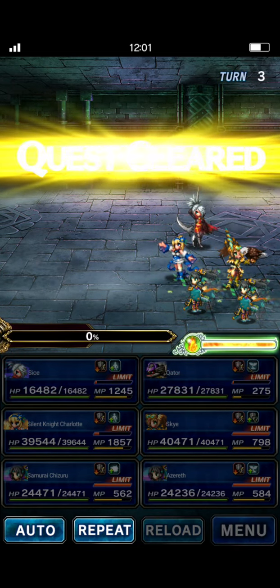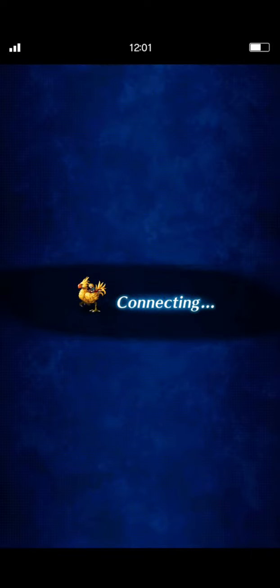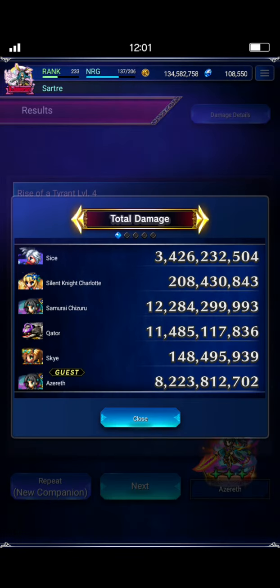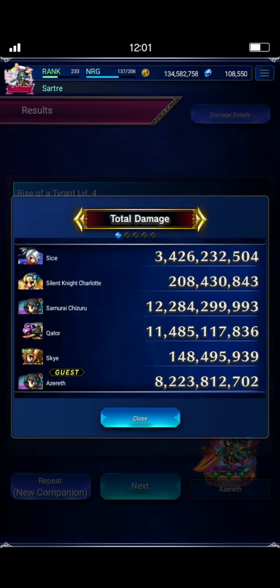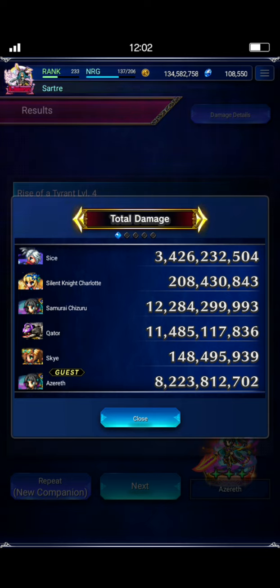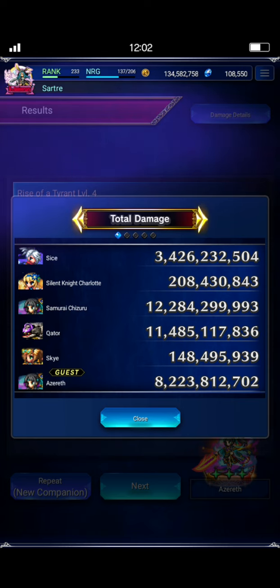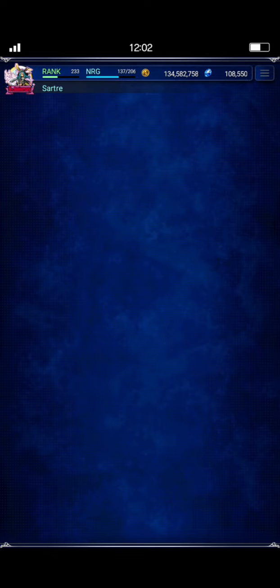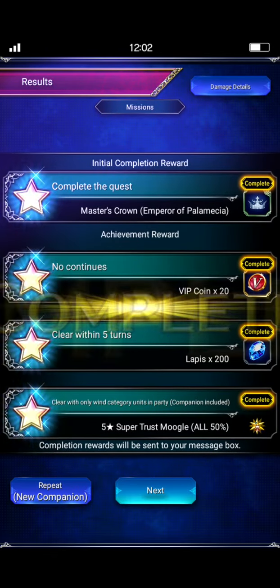And this should definitely finish off the boss without issue. There you go — all missions clear! Damage details: Chizuru's doing well, but look at Cater — he does very, very well in this fight. He is very, very strong here, and I didn't even gear him for killers. That's pretty impressive. All missions clear, easy peasy.